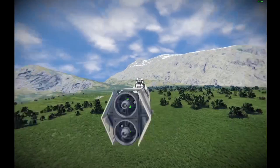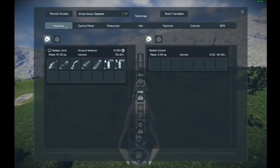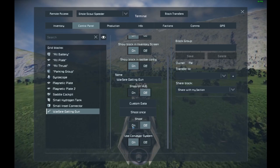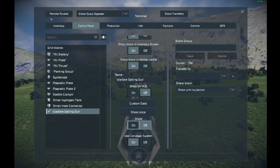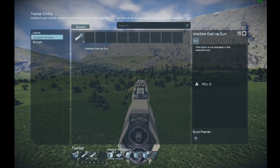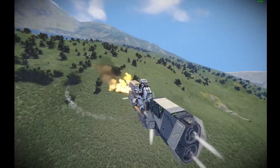We're just allowing gravity to do most of our cruising for us because we don't have that forward thruster on at the moment. Now my one thing is — I'm wondering why the gun won't fire. Let's hop into the control panel real quick. Warfare Gatling gun — on. Okay, it shoots. Why are we not working? I think I know what the problem is. Oh — we're under attack! What are we under attack by?